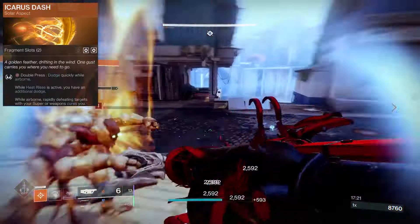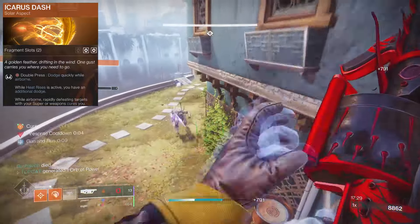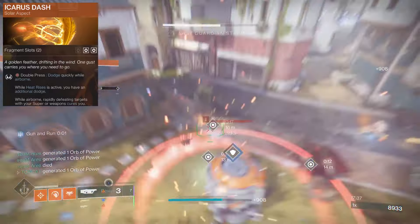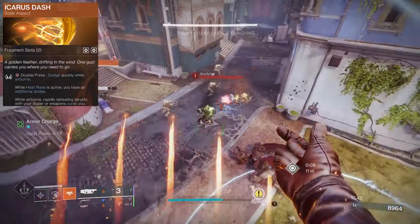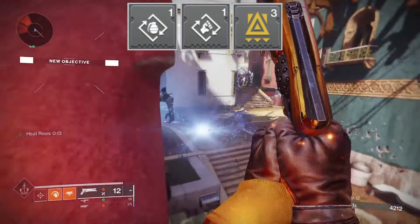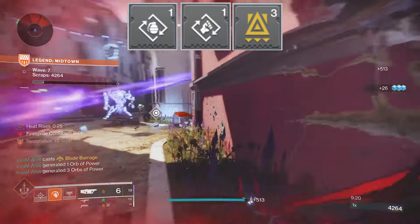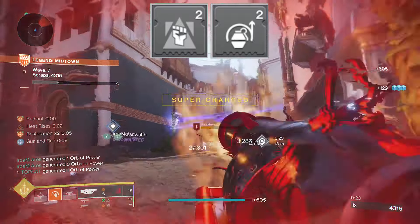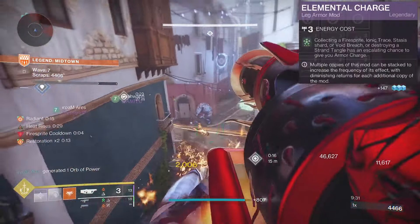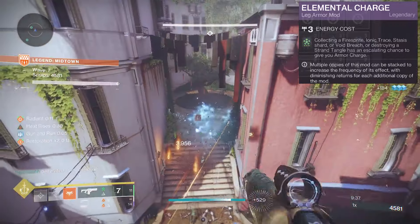I like the Icarus Dash as whilst airborne you want that functionality to avoid those ogre blasts — they will hurt just about as much as that first breakup. When we have Heat Rises active, this also gives us a second dodge. And when we get weapon kills, we get Woven Mail, making us extremely durable in those battles. Our mod tree utilizes Utility Kickstart as it's the most important ability to get us out of danger fast. Our Phoenix Dive will chain our melee and grenade cooldowns with both Bomber and Outreach. On my gauntlets, Focusing Strike boosts Phoenix Dive when I melee and Impact Induction boosts grenade cooldown when I melee. I pick up my fire sprite for grenade energy and with Elemental Charge, I get an armor charge so I can loop back for my Utility Kickstart.